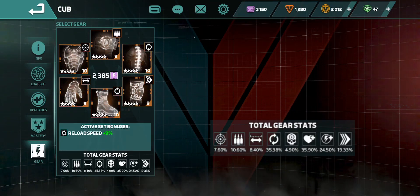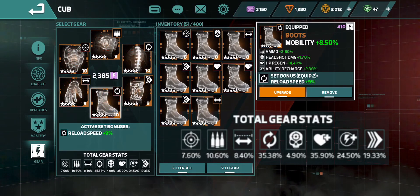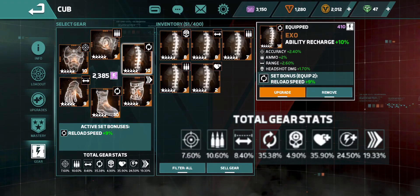There is my progress with Cub. I almost have him gold — I don't use him a lot, but I should use him a lot more because he is a ton of fun. Let me zoom in on the gear stats so you can see where the gains are made.